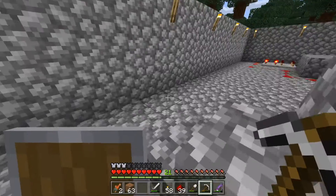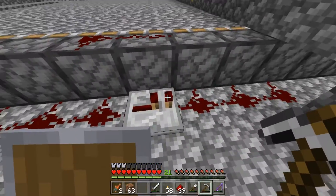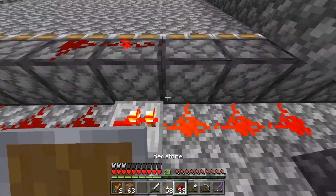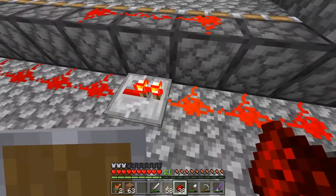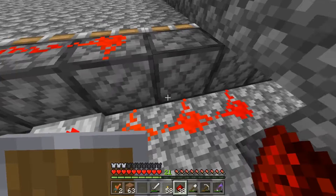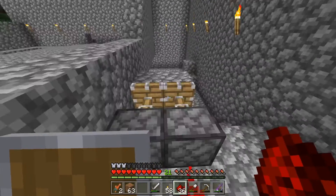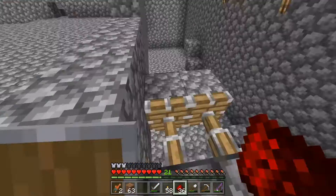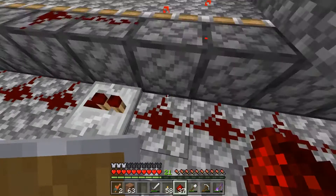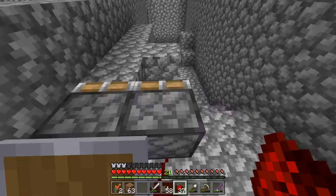Since we didn't connect these right here, the signal won't create a loop. I'll show you guys — if we connected these, it lights this all up, hits this, and creates an infinite loop, meaning these will always be open. So new cobblestone can't be pumped in, which means it can't pump out. That's quite dangerous. So now I just reset it.